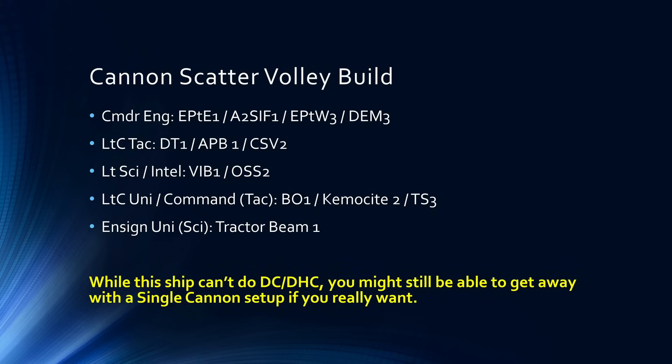The Cannon Scatter Volley build has a lot of similarities with the Beam Overload build. The Commander Engineer is the same: Emergency Power to Engines 1, Aux to SIF 1, Emergency Power to Weapons 3, and Directed Energy Modulation 3. For Lieutenant Commander Tac: Distributed Targeting 1, Attack Pattern Beta 1 for the debuff, and Cannon Scatter Volley 2. Lieutenant Science with Intel is the same — Viral Impulse Burst 1 with Override Subsystem Safeties 2. For Lieutenant Commander Universal with Command, I'd set that as Tac; in the ensign slot have Beam Overload 1 as a competitive engine proc, then Kemocyte-Laced Weapons 2 and Torp Spread 3. Ensign Universal with Science gets Tractor Beam 1. The ship can't do dual cannons or dual heavy cannons unfortunately, but you could probably still do a single cannon setup on this if you wanted.